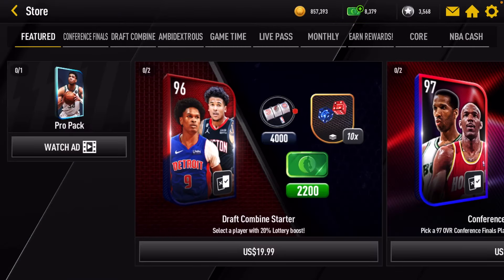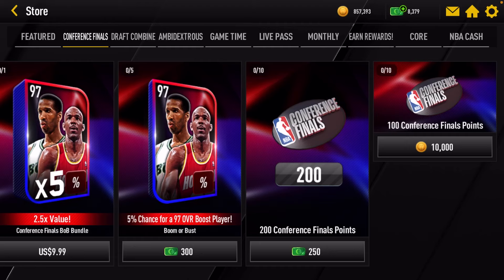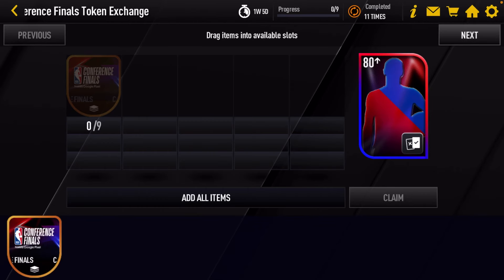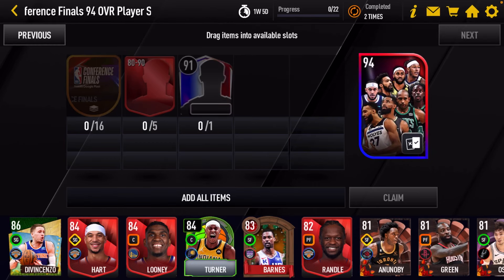Let's go to the store. You can spend 100,000 coins to get points. Now if we go to the sets, you add nine collectibles and you're going to get an 80 overall select. Then you get a 91 select by adding eight 80-to-90 overalls and 15 collectibles. Over here, you add one 91 player, five 80-to-91 overalls, and 16 collectibles. For this set, I thought they gave you the 94 as a select option, but no — you actually get a random 94 overall from this set. So be careful, it's not select, it's random.